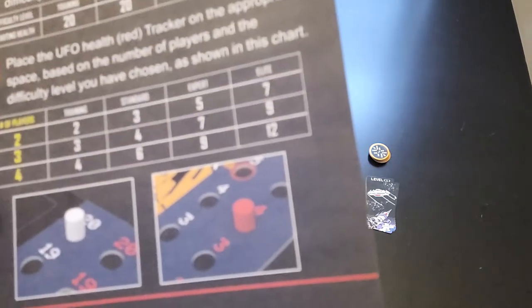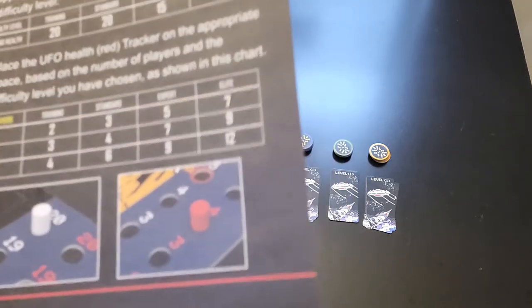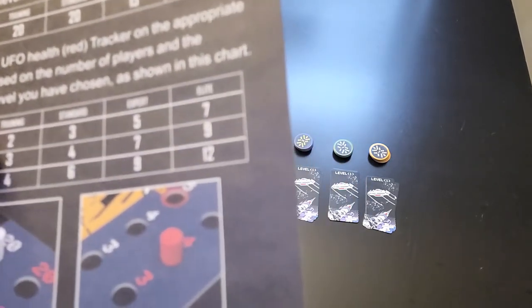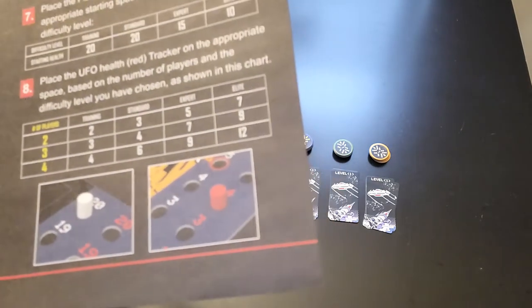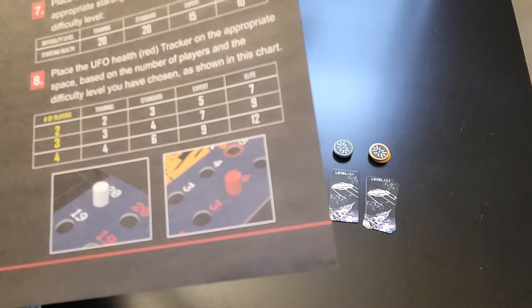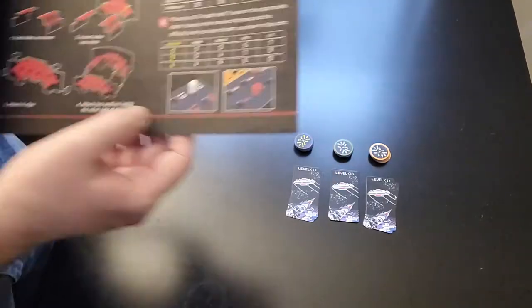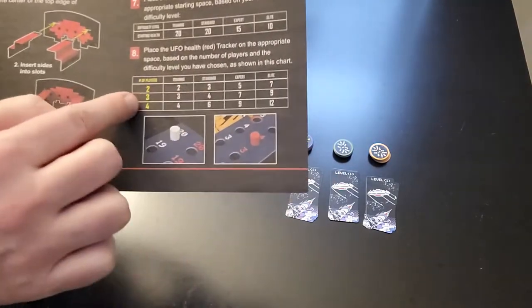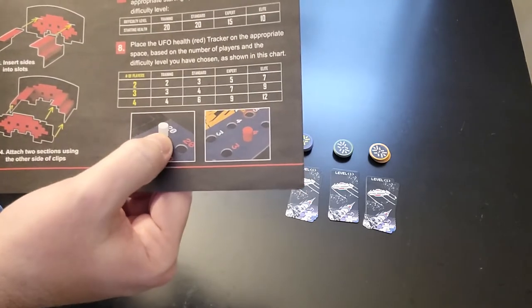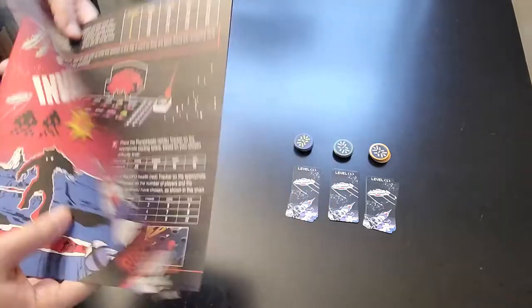Then you have the UFO's health, which will show you two players, three players, four players. You want to do training, standard, expert, and elite. This allows you to choose the difficulty level for shooting down the UFO, because that is one of your objectives in the game. Once you decide, you're going to place the red peg in the board with the number corresponding to how many players, and yours wherever you want to start your health. That's the very first thing you do in the game.